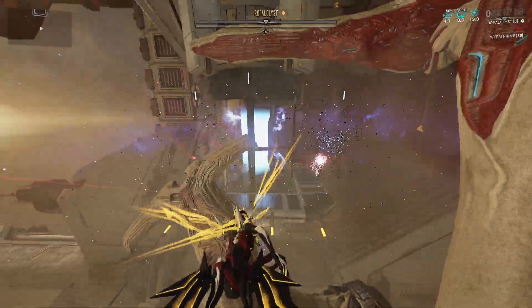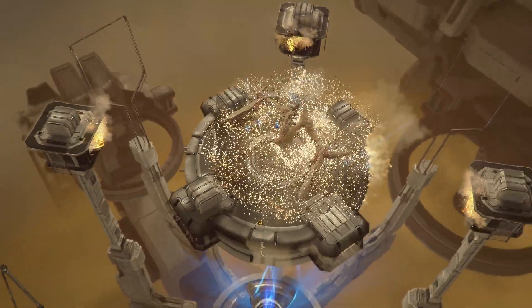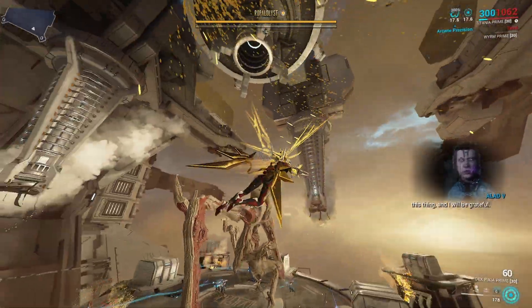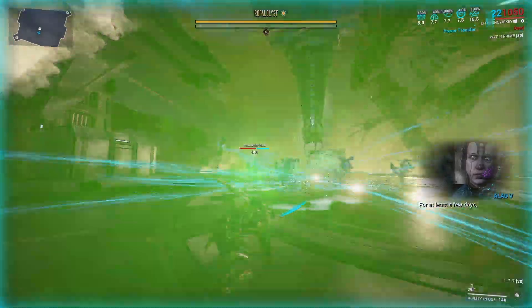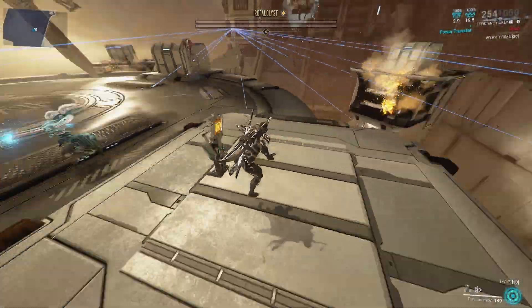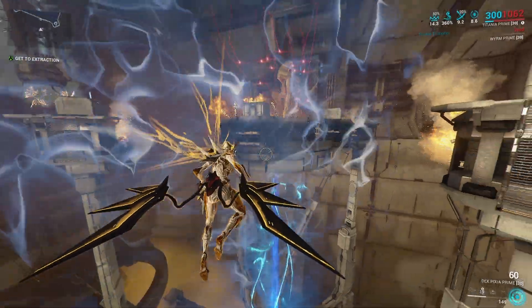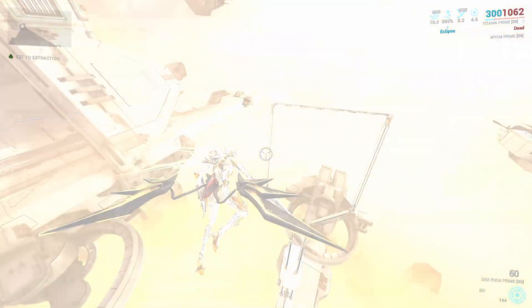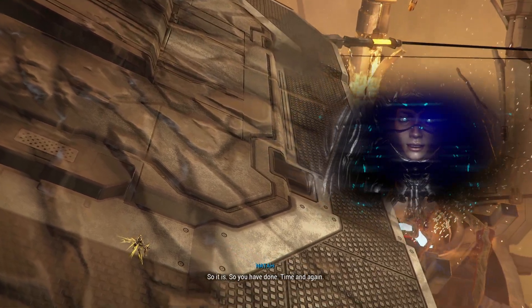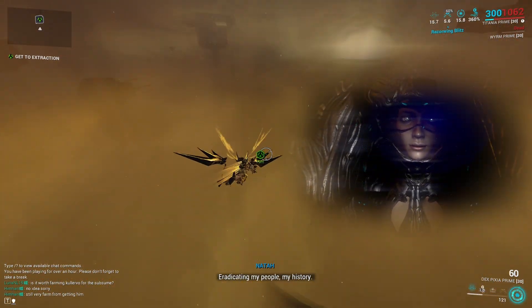This last stage of the fight is where we actually have to tank his HP bar. I'm going to wait slightly in order to get my Void Strike back, but I'm not going to be using my operator — I'm just going to be using it on my frame. Jump up, wait for it... make sure your Eclipse is active, that's important. And he's down for the count — three minutes forty. We do have to get out still, but fortunately as Titania we can fly to the extraction point early.